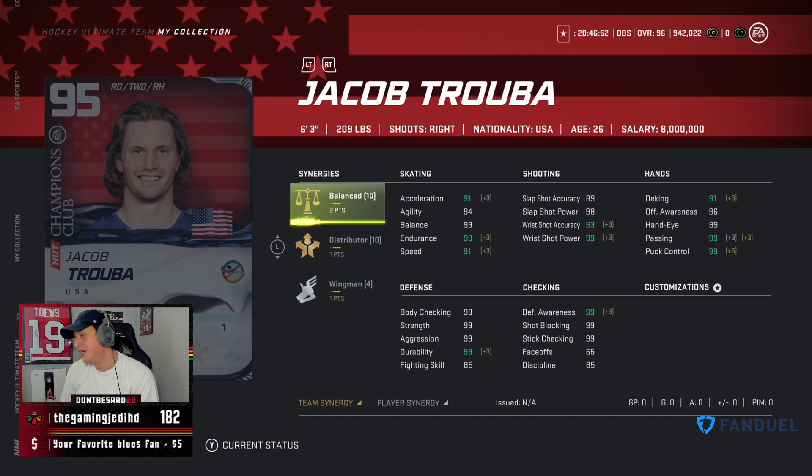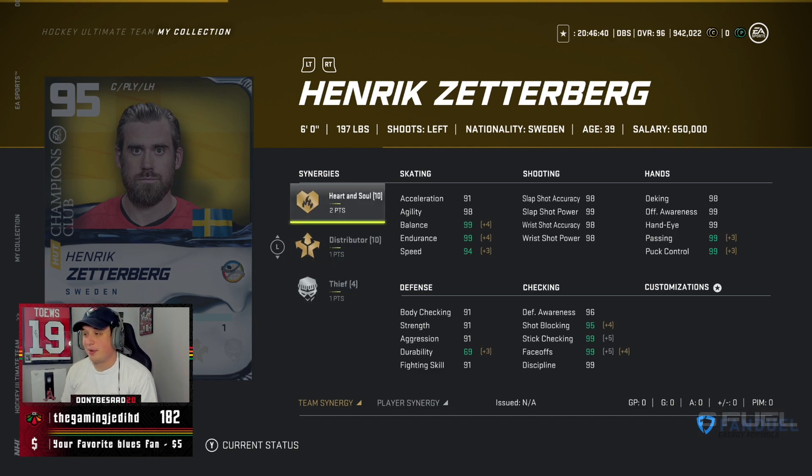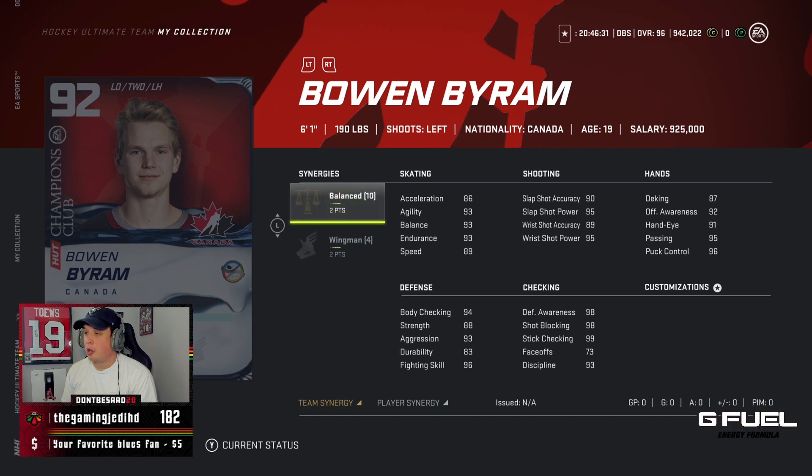We did get a 95 overall Jacob Truba — again, I'm not using him over Makar, over Dougie Hamilton, or over Carlson, but decent card. And we did get a Zetterberg as well — not a bad card, he has a good building game, decent synergies if you're looking for Heart and Soul, though Thief is kind of whatever since he already has high draw stats.